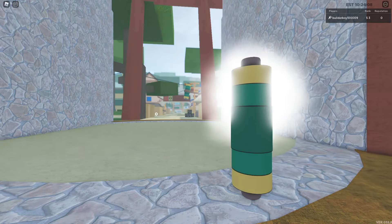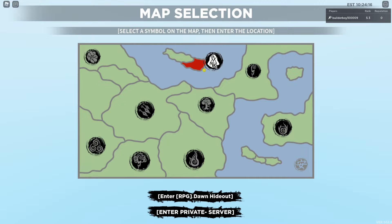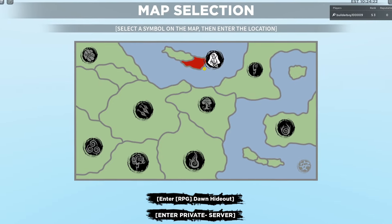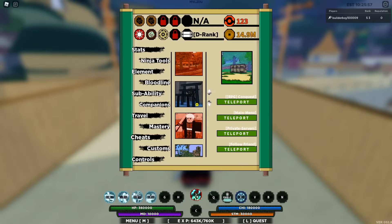First, if you head up to the play screen, you can locate the Dawn right here. If you actually want to enter from the lobby to join the Dawn hideout, you cannot actually do it — you'll get stuck in the loading screen. That's what happened; I already tested it, so don't do it.